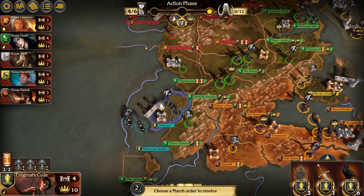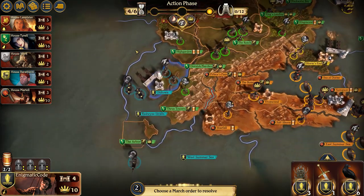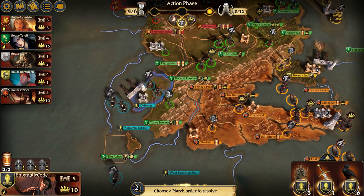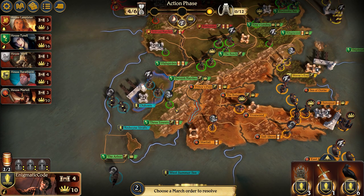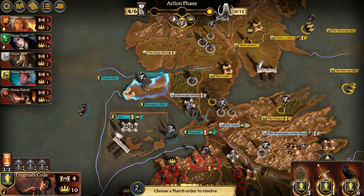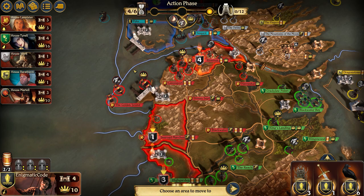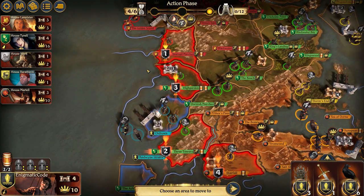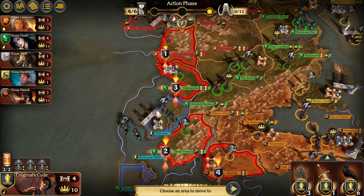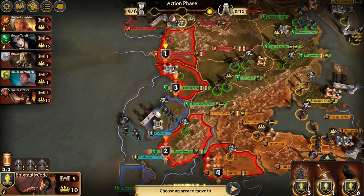Moving out is good. My concern is that when Lannister attacks, I'm not going to be able to move away from Flint's Finger. And I have so much support right now that I might as well use it. So Beast Lannister. Yikes. I'm wondering if I attack Highgarden that could goad out some more of the cards that I don't want to see.